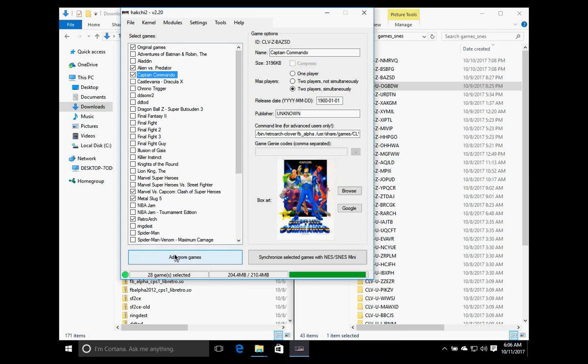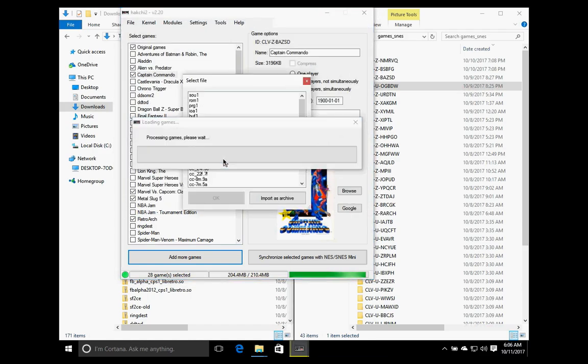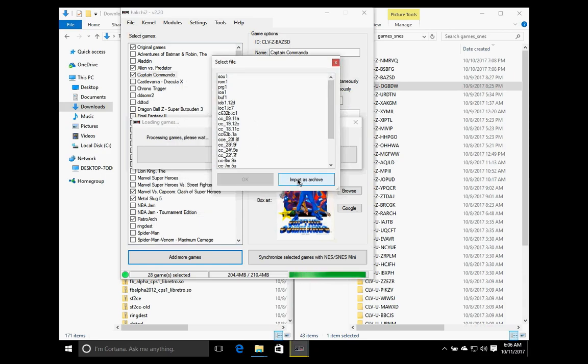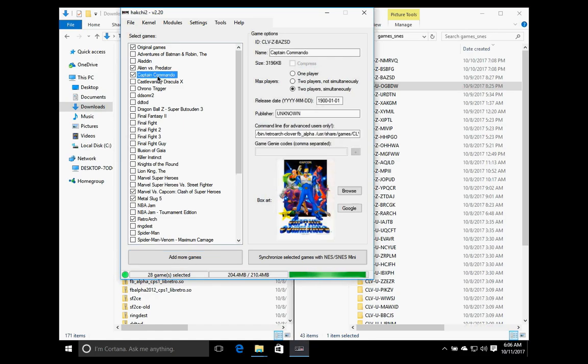Open up the folder that has all of your arcade ROMs in it and open one of those ROMs. You'll notice that it has a bunch of small files. What you're going to do is click on the 'Import as Archive' button. Do not select any of the files and click OK. I've already done that, so let's start off with Captain Commando, which is a CPS1 game.